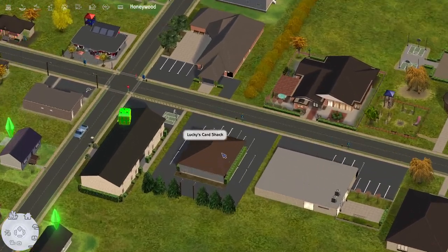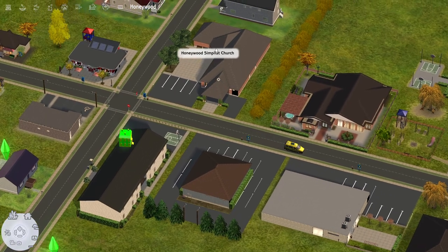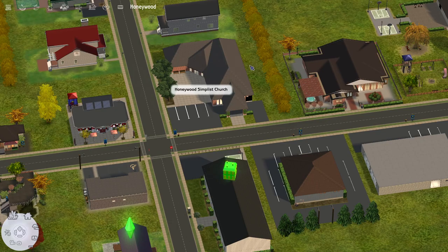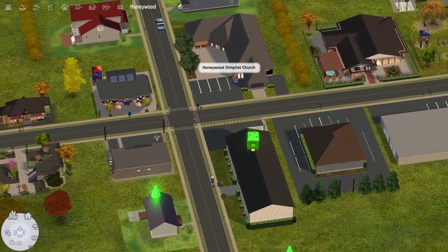Then we have Lucky's Card Shack, which I built myself. And then we have the Honeywood Simplest Church, which I also built — I put a video up on the channel about it. Sims will come here on Sundays to meet, gather, and have some church.